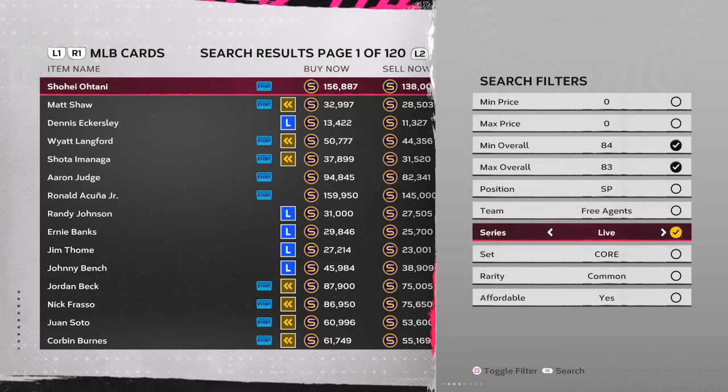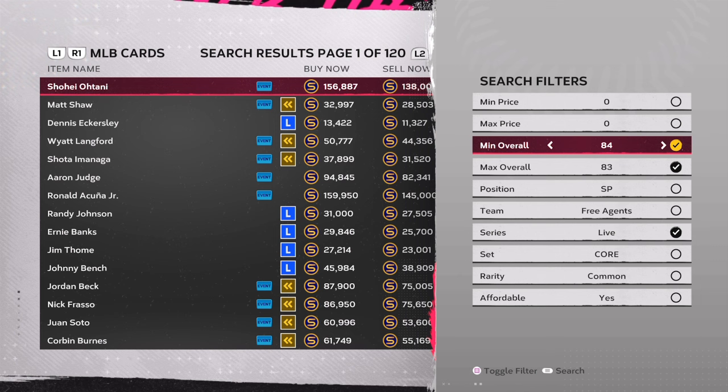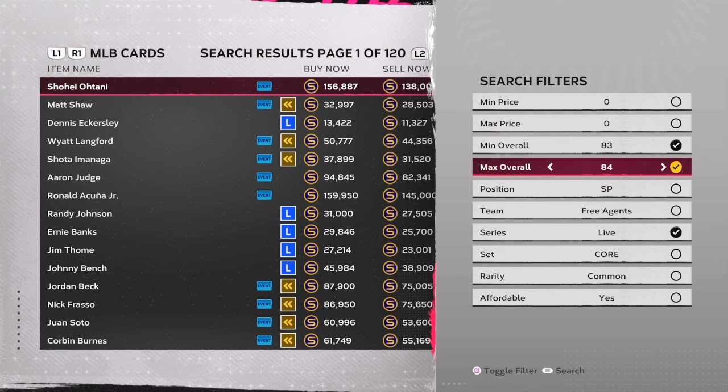What's up beautiful people? Welcome back to the channel. Today we're about to be going over how you can start preparing to give yourself an extra 150 to 350,000 stubs — yes, 150 to 350,000 stubs — if you give yourself 12 to 20 minutes a day. This channel is going to always help you make stubs if you give yourself 12 to 20 minutes a day.